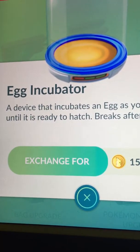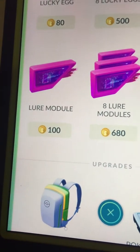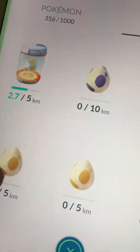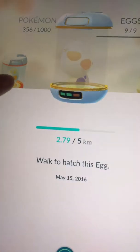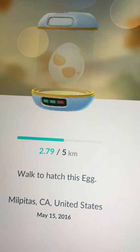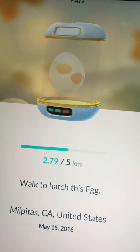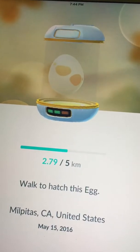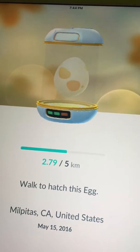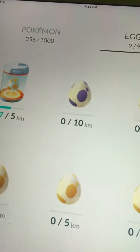If you want to hatch your egg while you walk, you use the incubator. There's also a free one — the orange one. You can use the orange incubator as much as you want; it will never break. It is unlimited and you will always have one to hatch an egg.